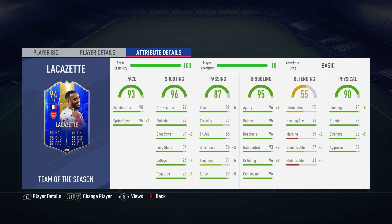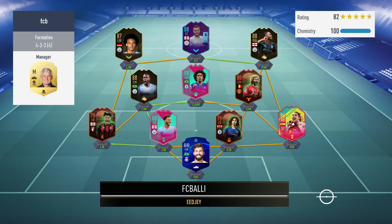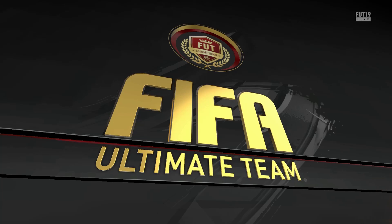Let's get into some live matches and see how this 94-rated Lacazette does in Fut Champs. For his debut, we're up against a full Premier League special side featuring a Player of the Month Fardy, two Ones to Watch birthday players in Willian and Kyle Walker, and a couple of Scream items. I know that Zouma and Tyrone Mings don't have great defensive stats, so hopefully we can take full advantage of that.